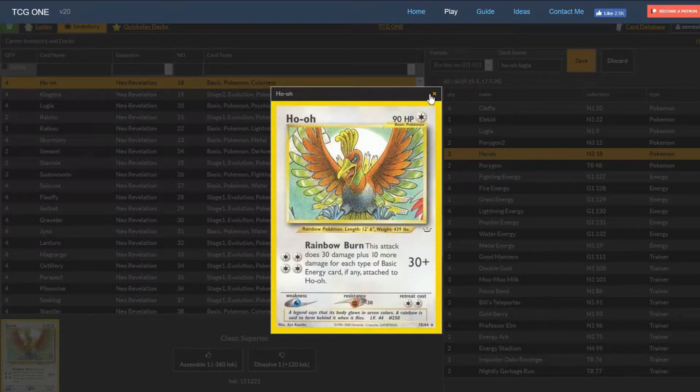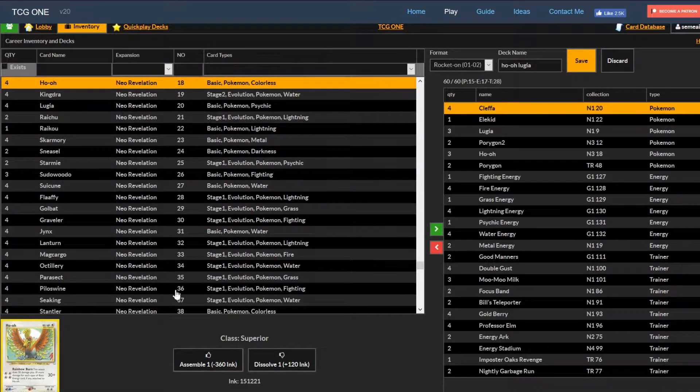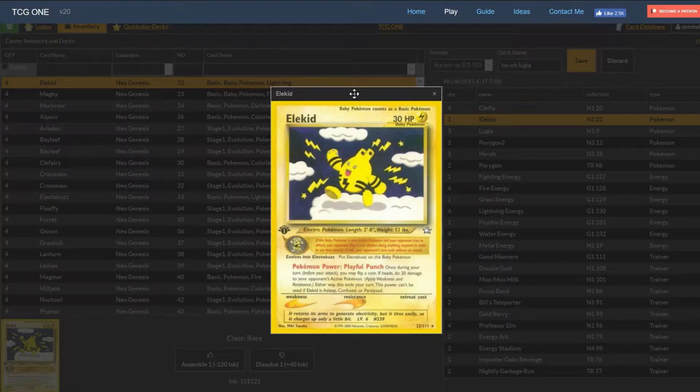Let's go from top to bottom. Four Kleffas is going to be your way of setting up - Kleffa is the definitive card of Gen 2, allows you to set up your board, allows you to be immune to hand disruption. Four count to keep it consistent. We have a single Elokid because Ho-Oh takes so long to power up, we need to do passive damage. Elokid can hit the opponent on a coin flip from the bench because of his ability. He was one of the most useful cards in my matches, so I'm considering bumping him up to two.